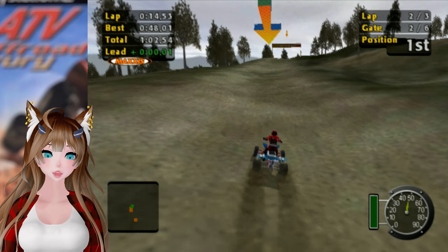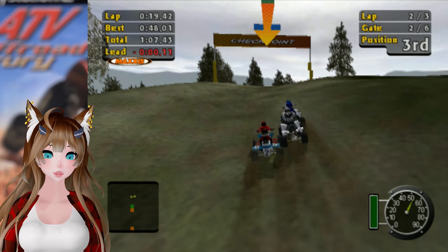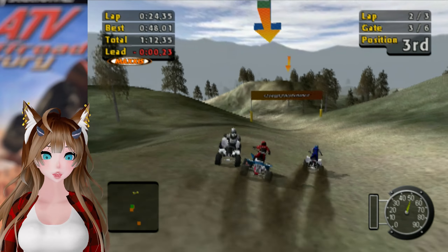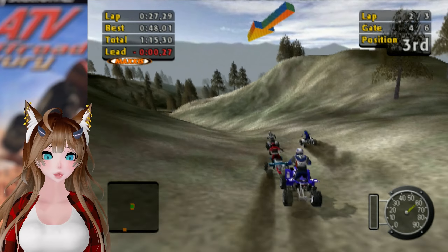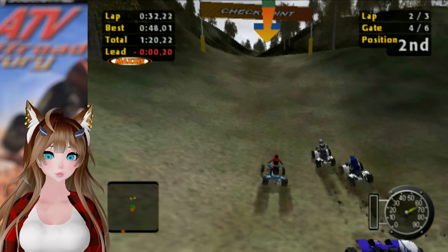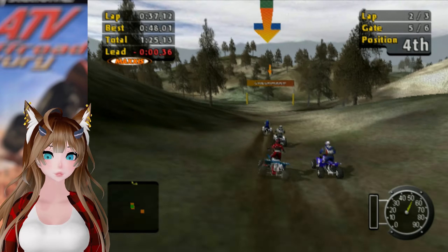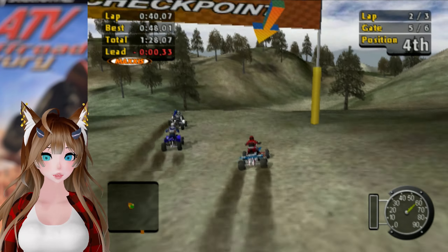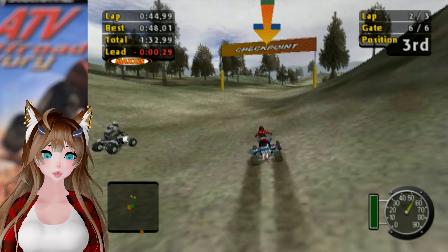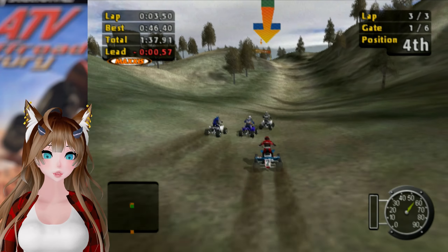We do have three laps it seems. This seems to be slightly difficult because the AI seems to be slightly fast. It may have been the four-wheeler I chose. It's basically just a 'find your way to the gates' kind of thing. I believe this will get more interesting when we get the longer races. I don't have a good top speed compared to the other four-wheelers.